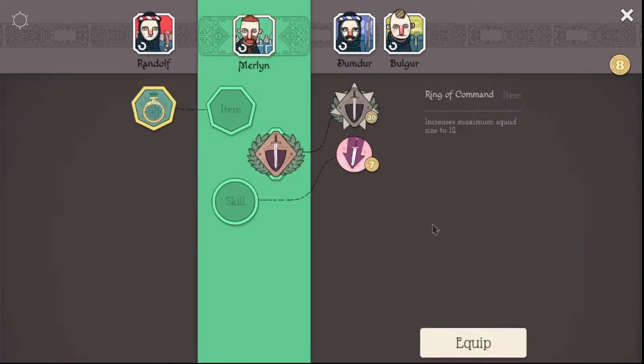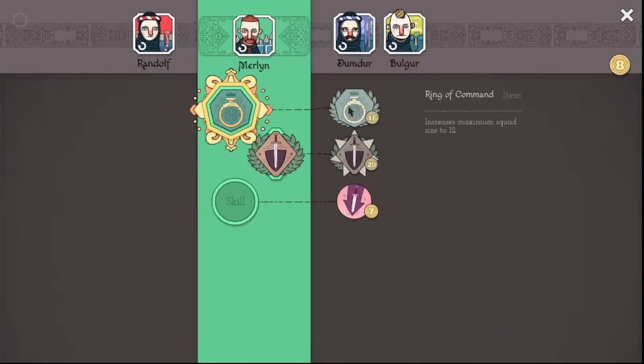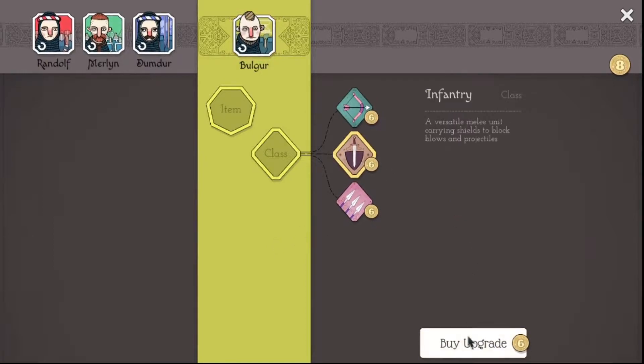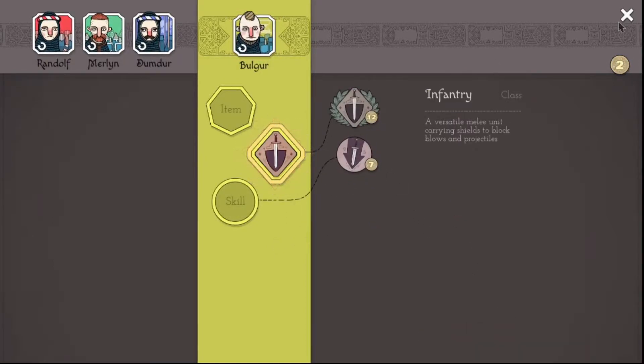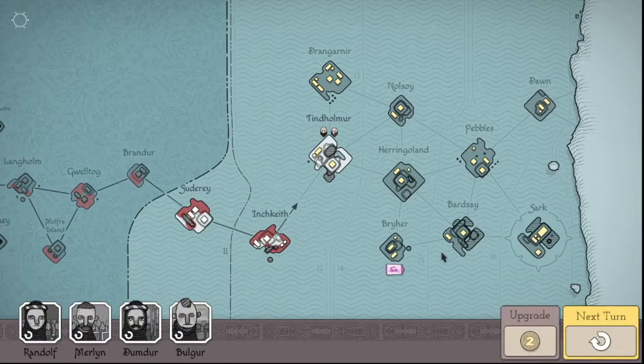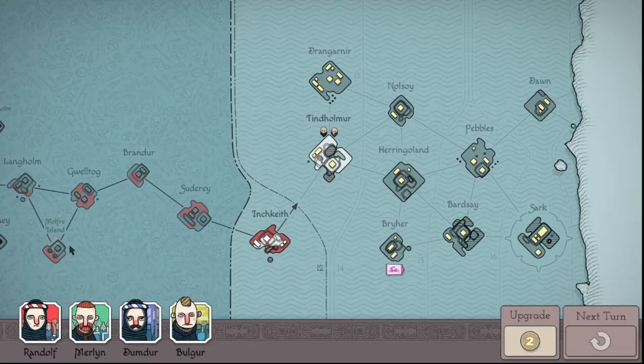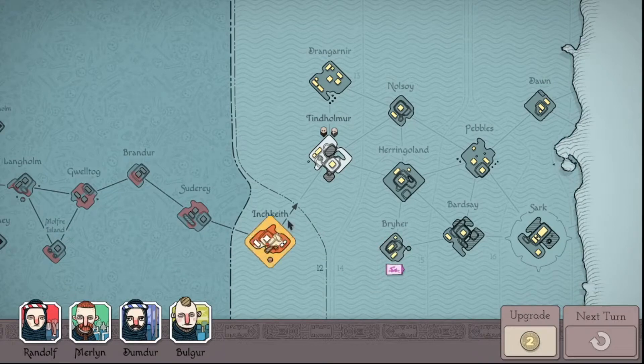That would be really good for you. So yeah, I think I'm going to make you infantry. This is going to be right on my back this whole time because I think I messed around here too long. Oh, there's another squad here — ooh, it's going to be tricky.